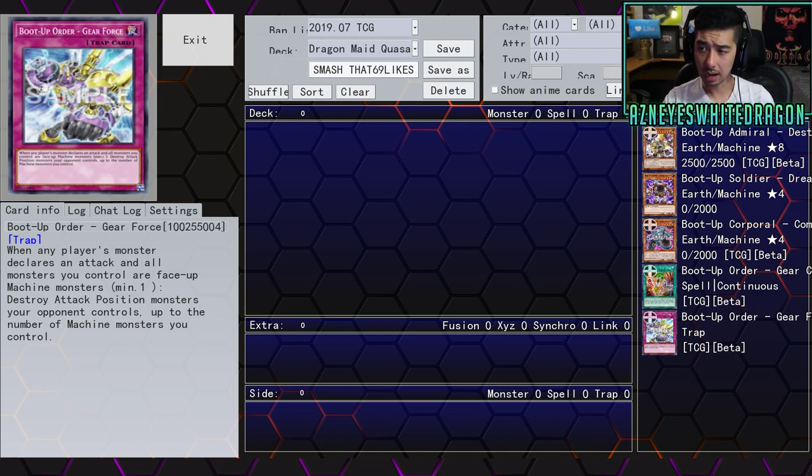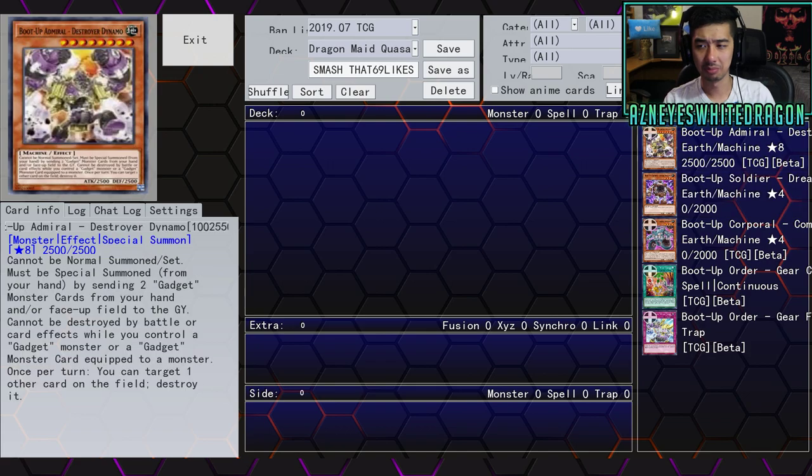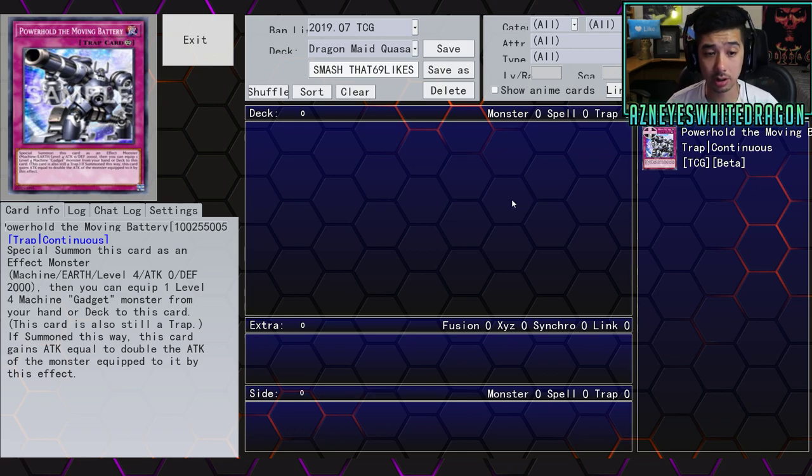Next we have Boot Up Soldier Dread Dynamo — it's a Gadget monster that gains 2000 attack as a White Control Gadget monster. I don't see that card having too much utility other than just the stats. There's also another card, a continuous trap called Moving Battery — you special summon this card as an effect monster: Machine Earth Level 4, 0 attack, 2000 defense. You can equip one Level 4 Gadget monster from your hand or deck to this card — this card is also still a trap if summoned this way — and this card gains attack equal to double the attack of the monster equipped to it.